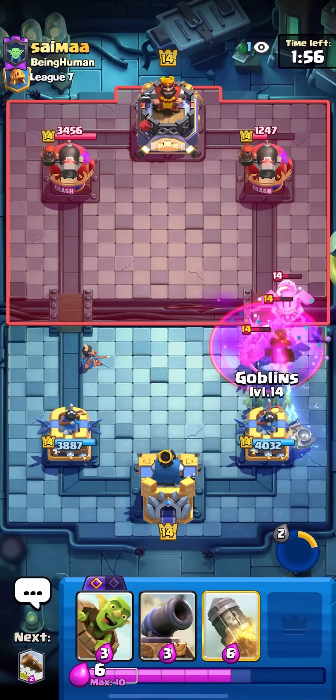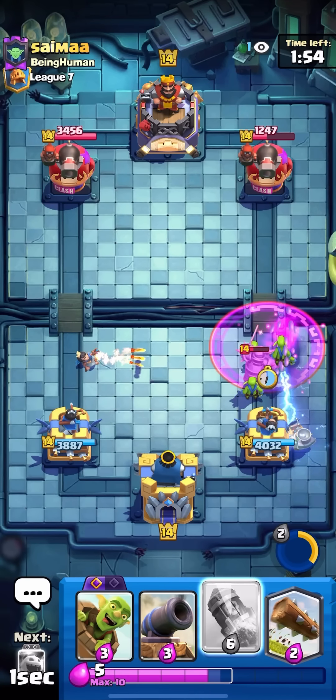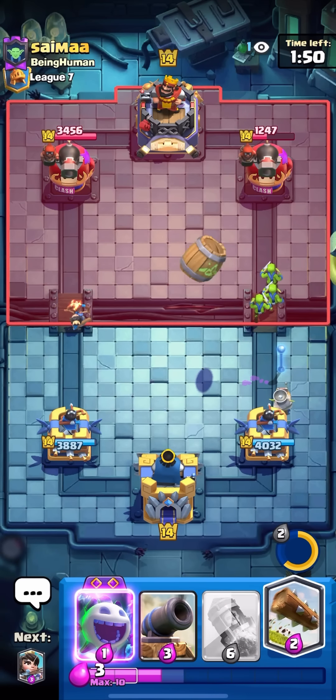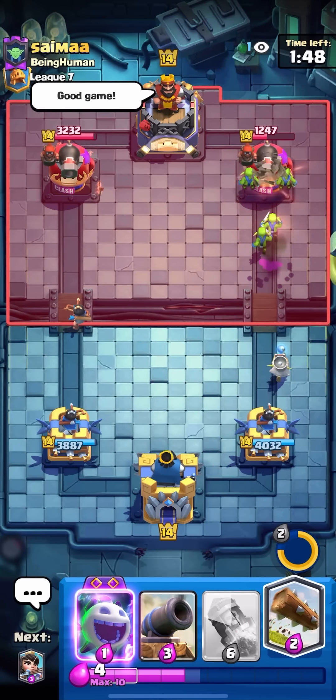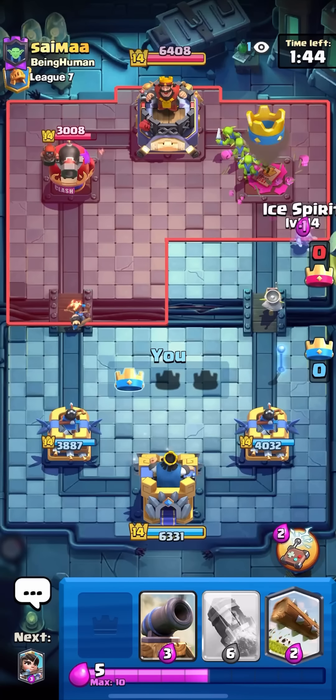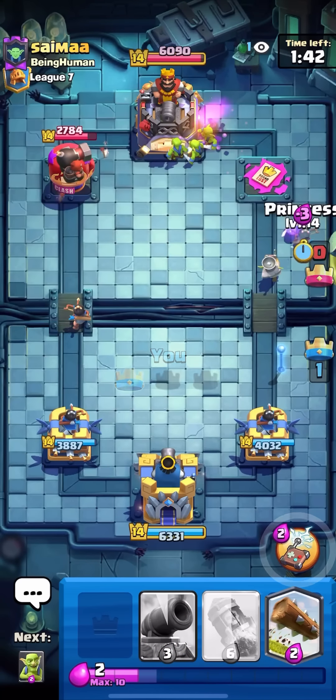I pop the ability right now — didn't even hit the night witch initially but look, everything's just gone. Goblin Stein is actually so broken, and you guys can probably see why it's good in pretty much every single deck. He calls it a good game and that's tower down — probably the easiest start to a video I've ever had.